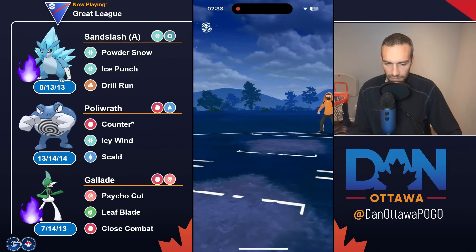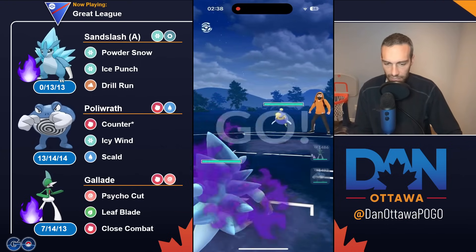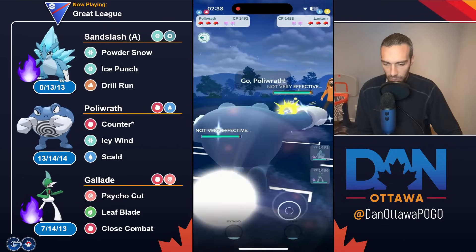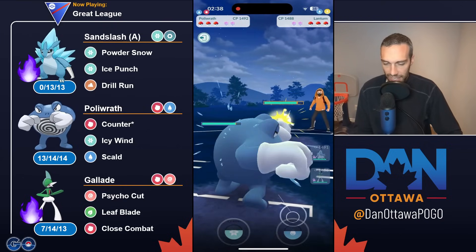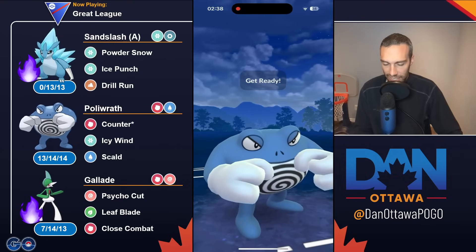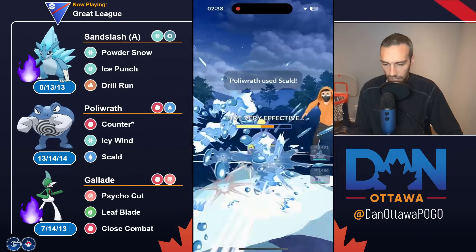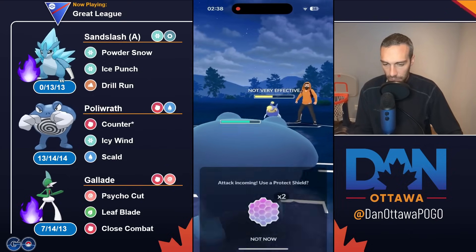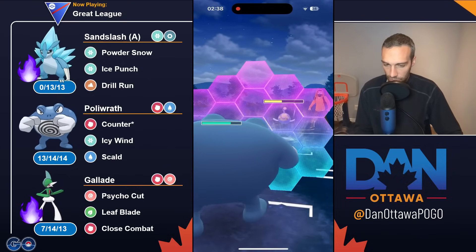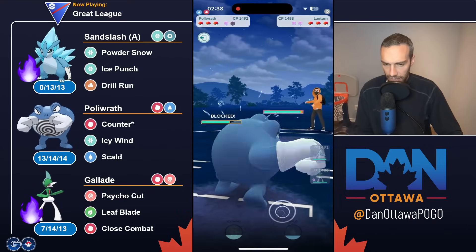Mostly fast move timing stuff I've noticed so far. Lantern. Again, I don't know about this team comp quite honestly. Recognizing it is not a Spark Lantern — it is a Water Gun, which makes this a much more manageable matchup for Poliwrath. Resisting the Water Guns, resisting the Surf — so they have to go Thunderbolt. Counters are neutral. Your charge moves are resisted, but now that they dumped their energy — and it's a Lickitung.